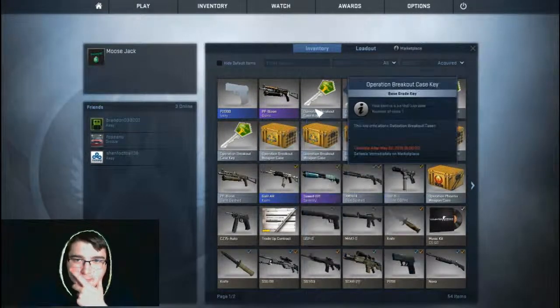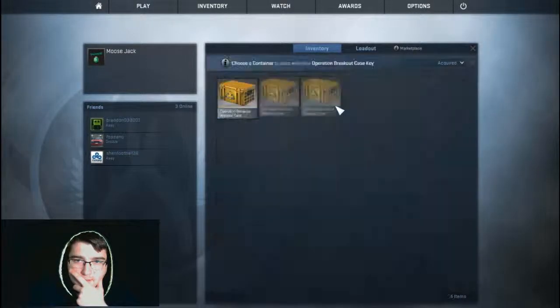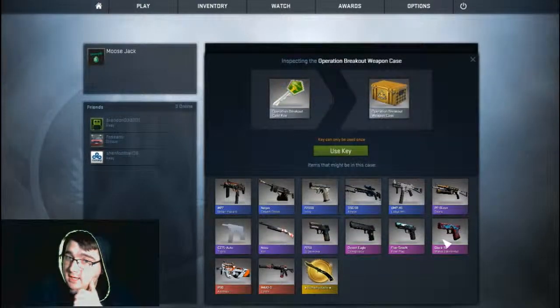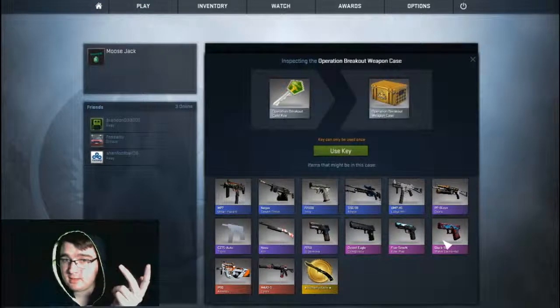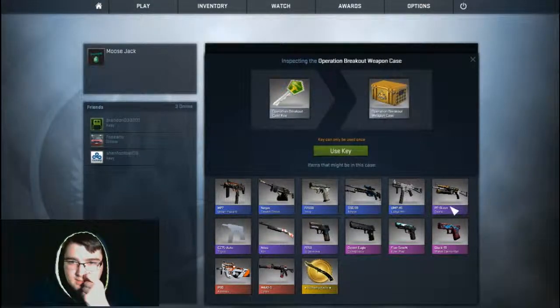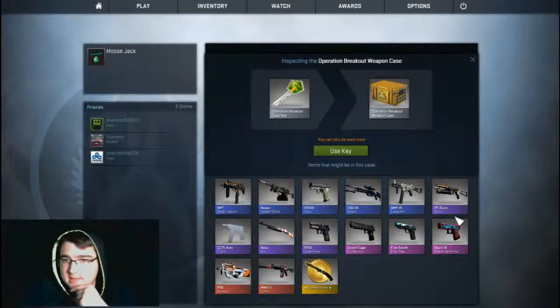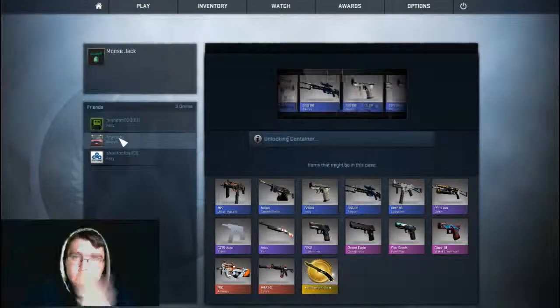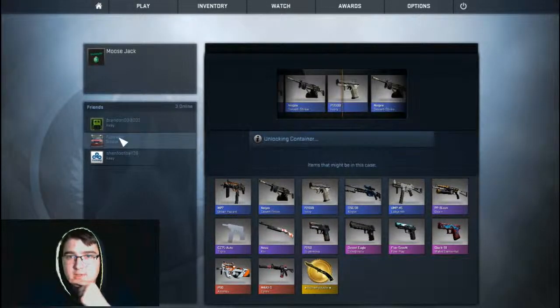I mean, the only purples I wanted were the Osiris, the Desert Eagle, the five-seven, or the Glock — and then obviously the knife for the reds. So there's the Asimov...